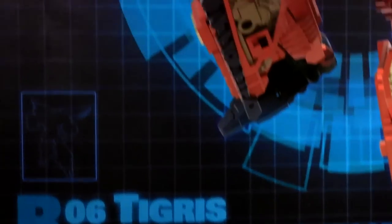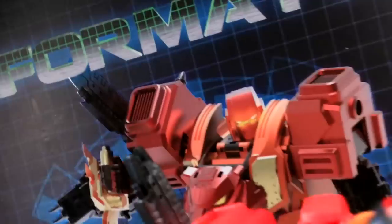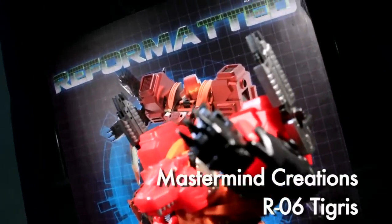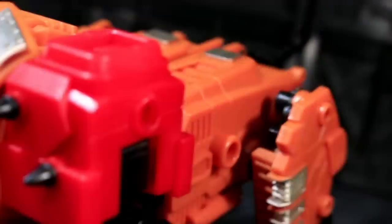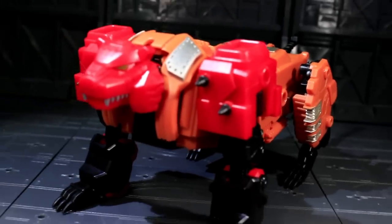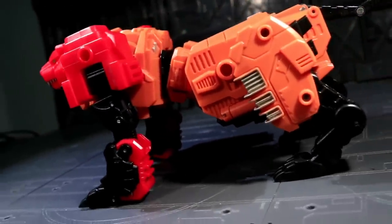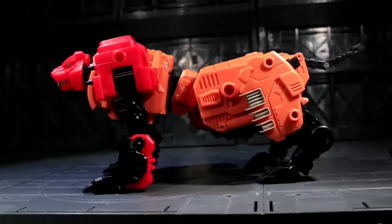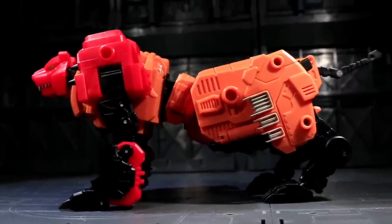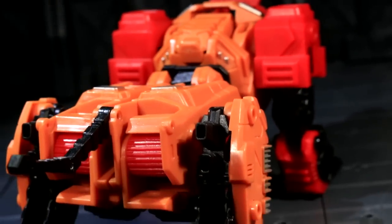Ladies and gentlemen, this is internet personality Vangelis, and the Feral Rex saga has reached its legitimate climax. The sixth figure in the reformatted line, bearing the R06 designation no less, is the shock trooper known as Tigress. His name is Tigress — what did you think he'd turn into? A koala bear? This blazing robot tiger's got the kind of surface detailing I've come to expect from the reformatted Feral Rex figures.